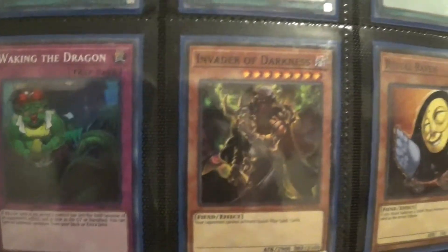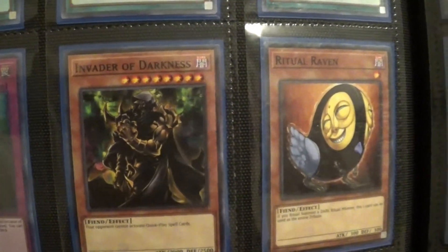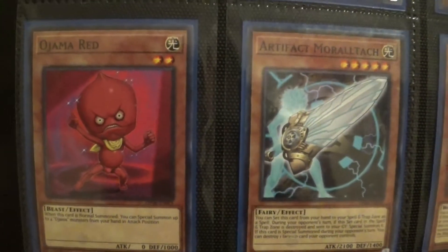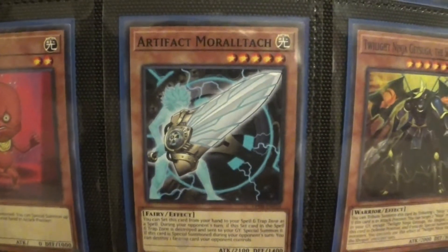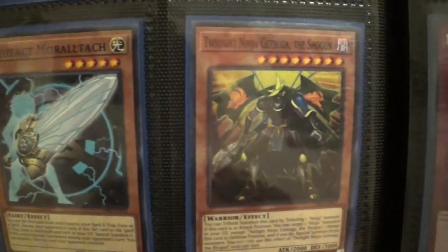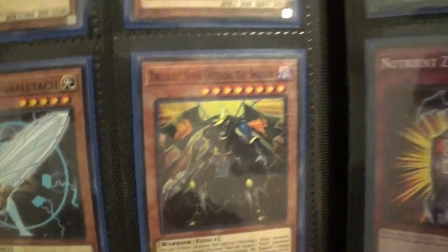For the commons: Invader of Darkness, Virtual Raven, and a pretty funny one — Ojama Red. Then a pretty useful one, Artifact Morale Attack. The ninjas were getting some support, so we got a Twilight Ninja.